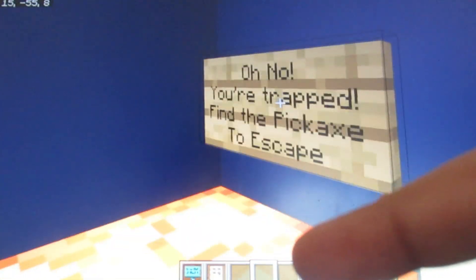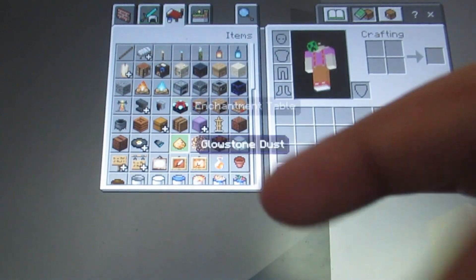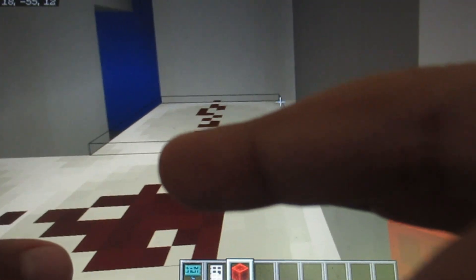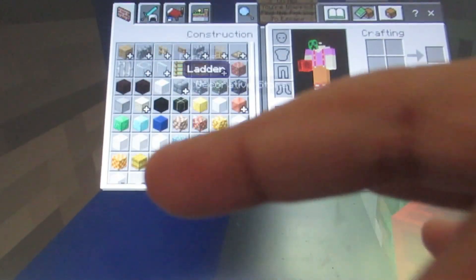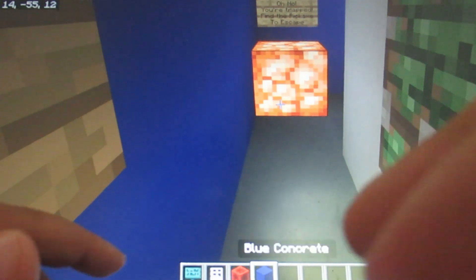You drop into this maze and it says 'Oh no, they're trapped — find the package to escape.' You have to break a redstone block. I need to put my redstone block back. You're supposed to put this redstone block right there, and then it powers some pistons leaving it to block the door. For now I'm just gonna put some blue concrete because I don't want to go back out. Now that that's there, we get blasted up to the parkour room — 'go to the parkour to survive.'